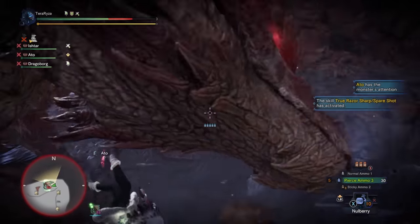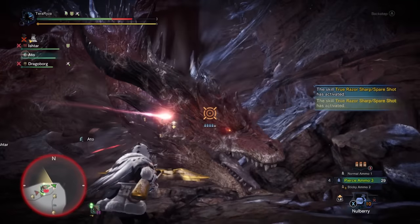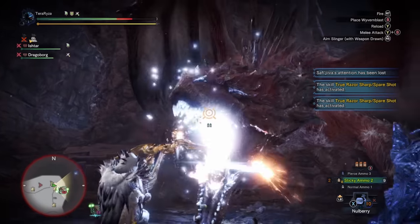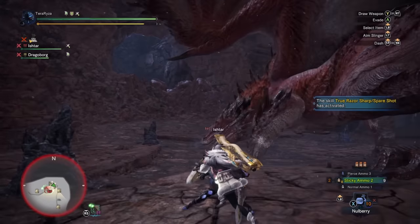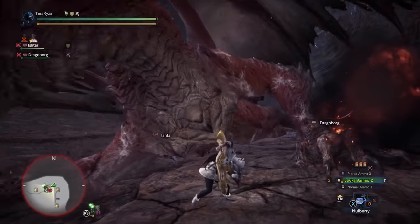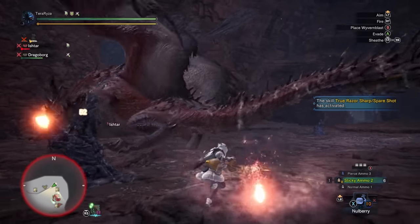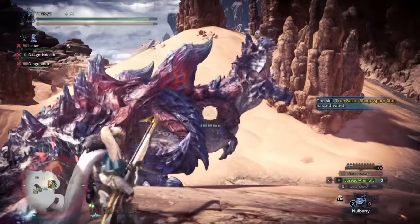It also has access to Wyvern Blast, which can be utilized by other party members. It's a great support candidate due to being a light weapon and sheathing quickly. You can still deal massive damage in the right hands, and you can cut tails with slicing ammo. Some cons: overall DPS is low due to the mobile playstyle. Good luck mounting a monster with this weapon. You need clutch claw boost to tenderize on the first attempt, and it only has one special ammo type unlike its counterpart. But this weapon offers a very unique playstyle that a lot of others just don't. Light Bow Gun: A tier.